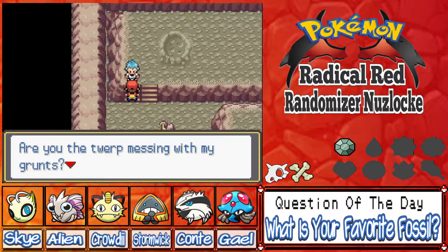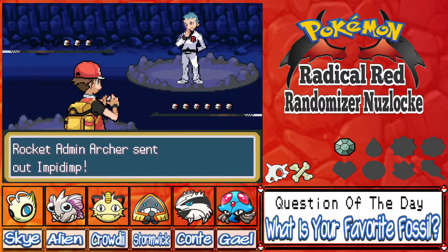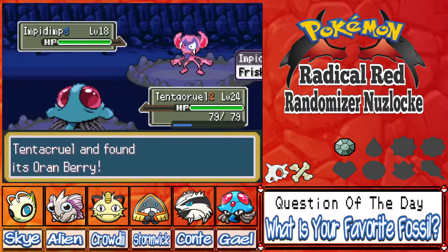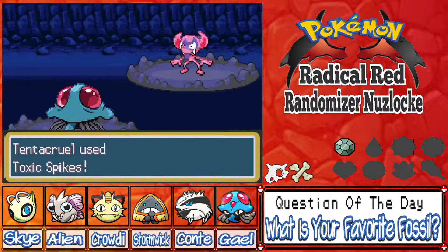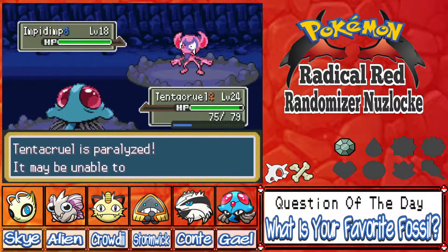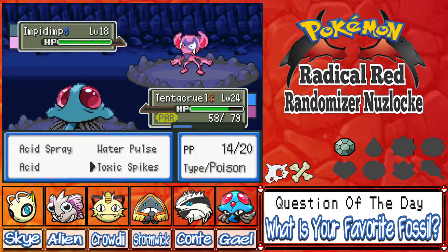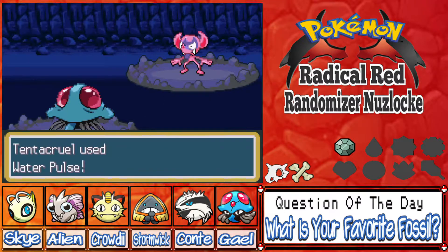Are you messing with my grunts? Is that Archie — or Archer? It is Archer! So the admins are in this game, and I think that's a new sprite. He has an Impidimp. We'll try to set Toxic Spikes — we're gonna get Faked Out, that's fine. We got levels; Impidimp's a really cool Pokémon. I don't think it'll have Rollout. Oh, he's got Thunder Wave — that's upsetting. Another layer of Toxic Spikes. You can only set two layers of Toxic Spikes, that's what it is. He's a Fairy type — and he's got a berry.